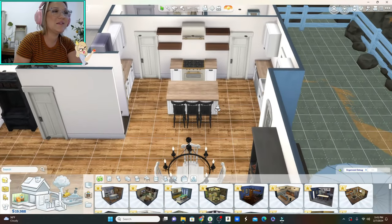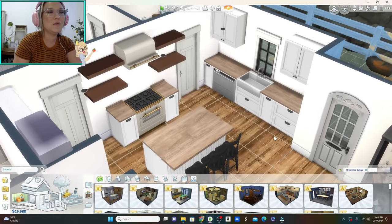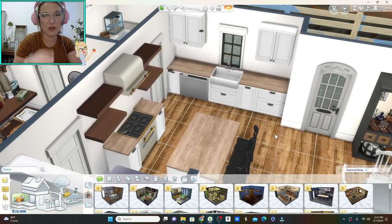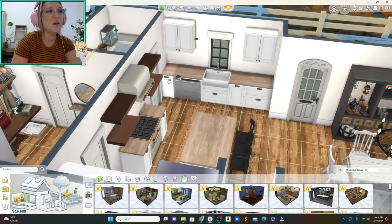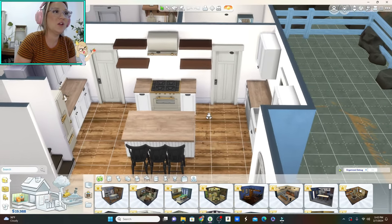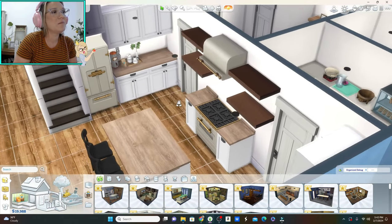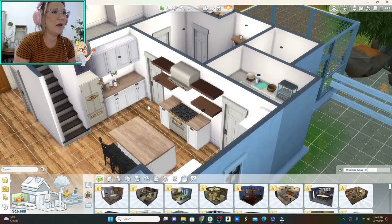Our kitchen is pretty to scale because the cabinet count is pretty much the same as the actual plan. I'll show you the official cabinet design once it comes in. On the stove side, I really didn't want any cabinets — I wanted to do some open shelving for plants, special olive oils, or just a place to display things. This side of the kitchen would be more of a coffee situation. All of our cookware would go in the island and in these two cabinets.